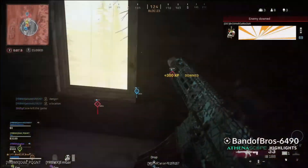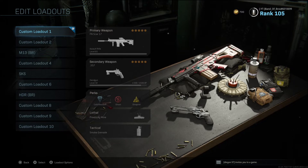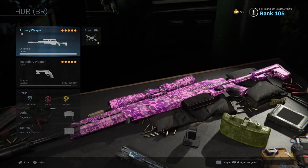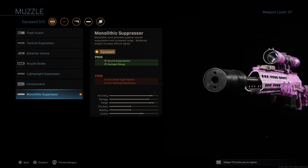Now for the last and one of the most important tips in this video — tip number five — try to use the Monolithic Suppressor on your weapons to increase range and most importantly stay hidden from the enemy. Let's jump into my HDR battle royale class in the gunsmith. The Monolithic Suppressor is going to be in the muzzle slot. This does two very important things: number one, it gives you sound suppression. I did test this in-game and the difference in how you can hear the sniper fired without a suppressor versus with the Monolithic Suppressor is insane.